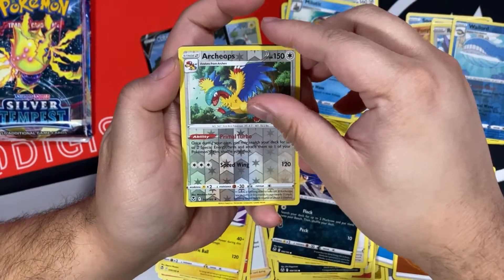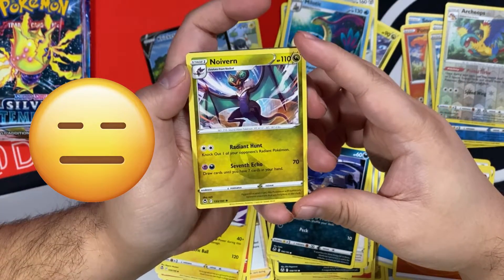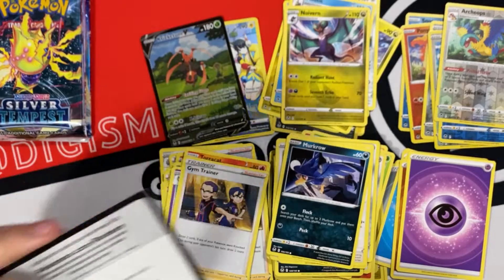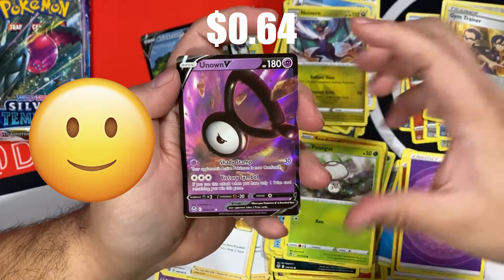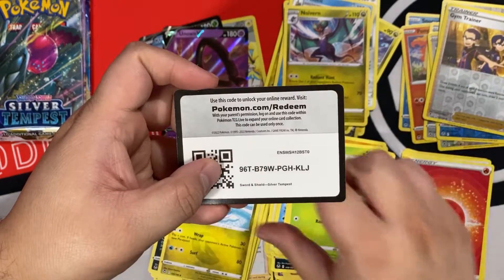Alright, next pack: Archeops is our reverse, and non-Holo Inteleon again. We just Neuvern, and here's the Code Card. Alright, next pack: Gym Trainers are reversed — and hey, we got another Ultra Rare hit! We got Unown V, and Code Card.